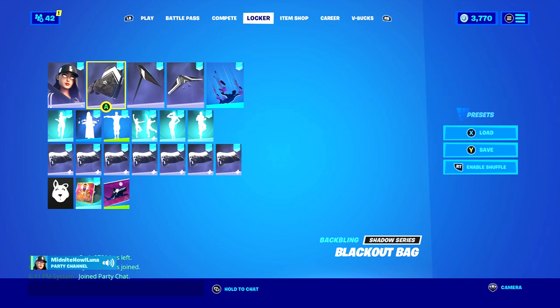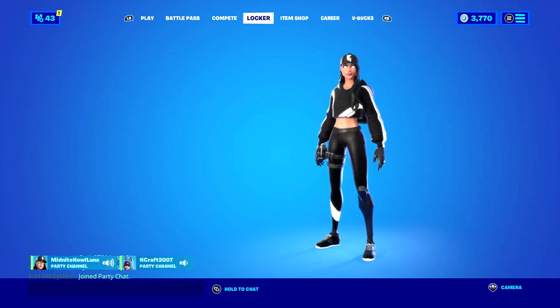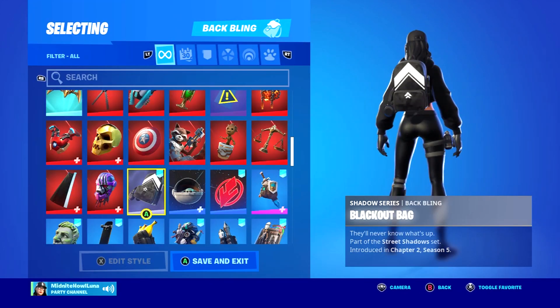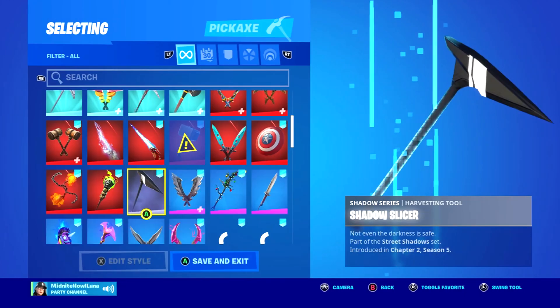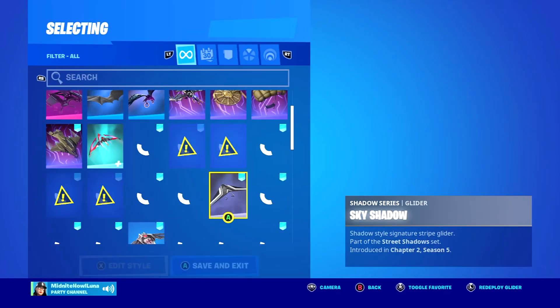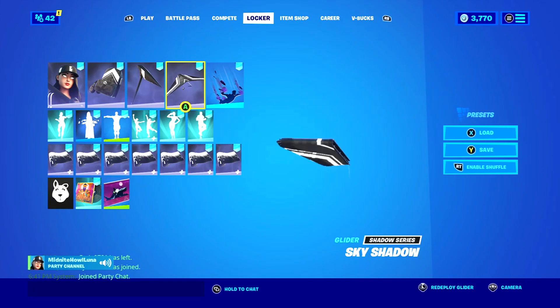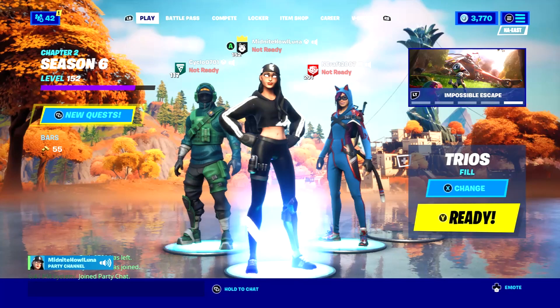Let's look at it in the locker — it's a really cool looking skin. It's got a really cool back look. Sometimes you gotta go dark with the vacuum blackout bag — they'll never know what's up. Part of the street set, shadow slicer — not even the darkness is safe.